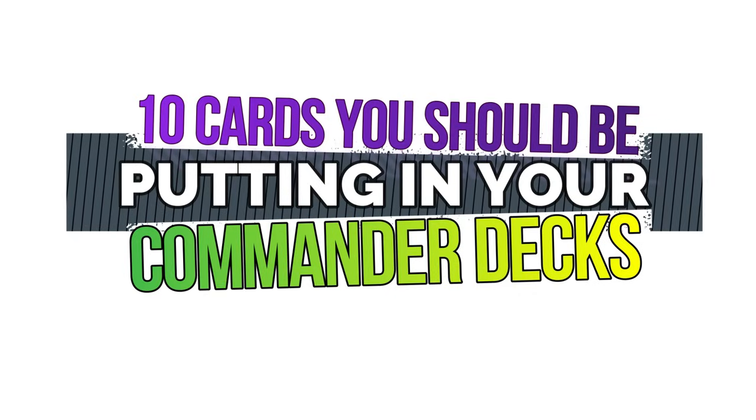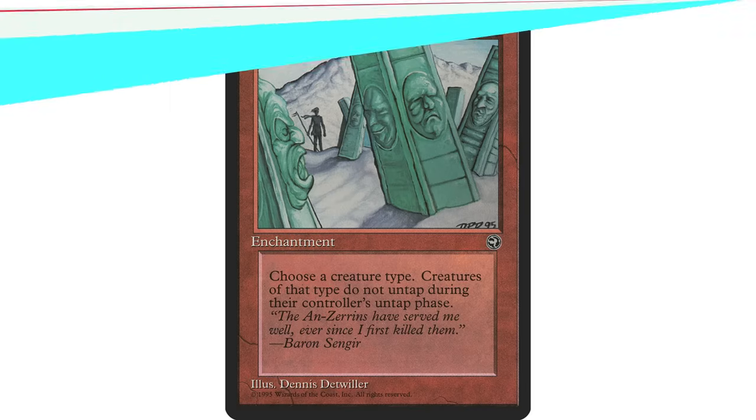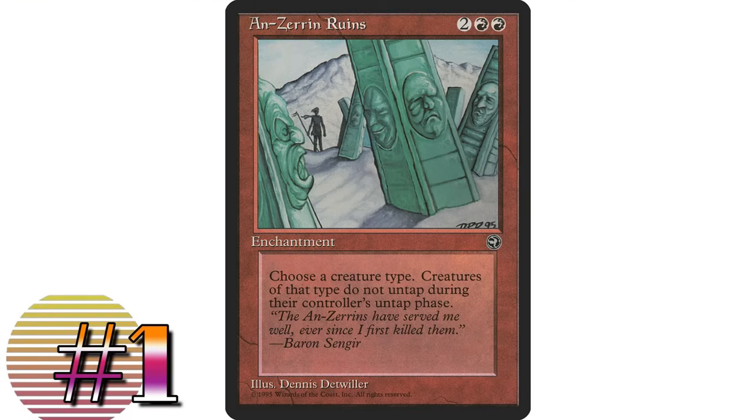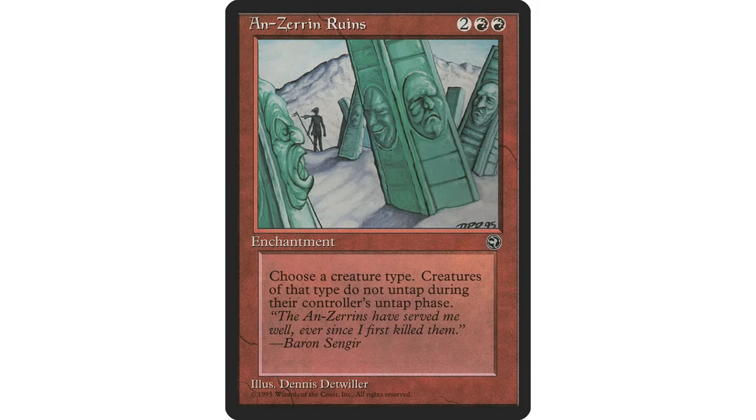I'll start with the first card suggestion I ever made on my channel: Zarin Runes. The very first '10 Cards' video I did, over three years ago, this was the first card I suggested — it's the reason I started that series. From one of the worst sets of all time, Homelands, it's two red red, an enchantment: as it enters the battlefield, choose a creature type. Creatures of the chosen type don't untap during their untap steps.